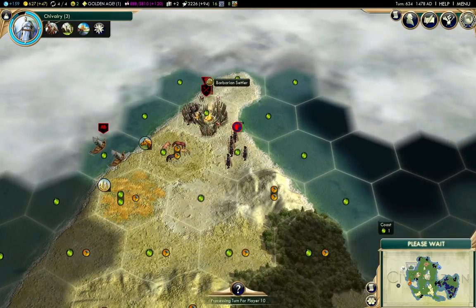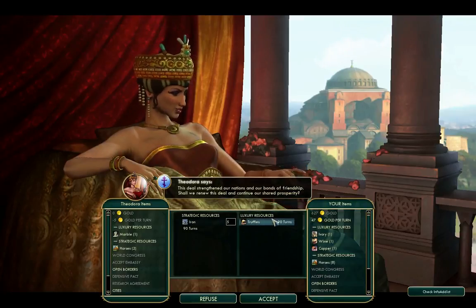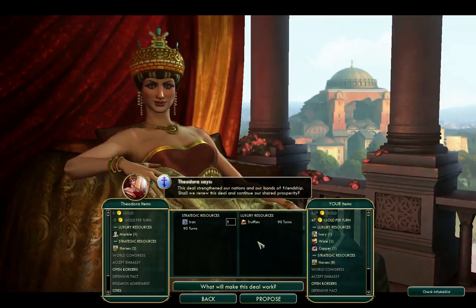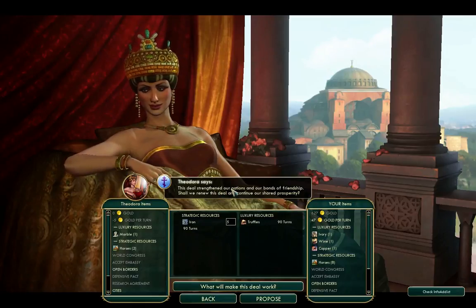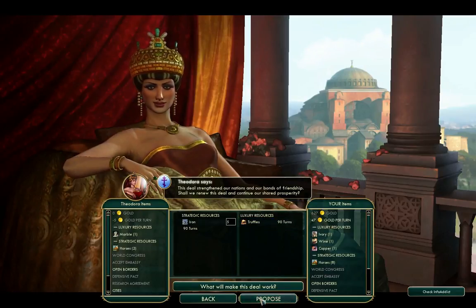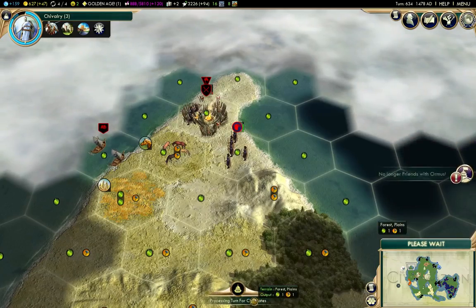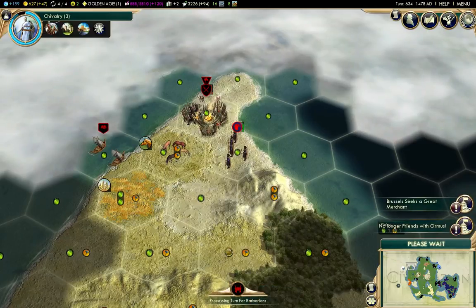It would be nice if we would actually get the settler. I've had it happen where they come up with 'this deal strengthened our nations' when in fact it wasn't actually an active deal. We'll accept that — it'll keep her happy for a bit. Literally happy, because she'll get the happiness from it.